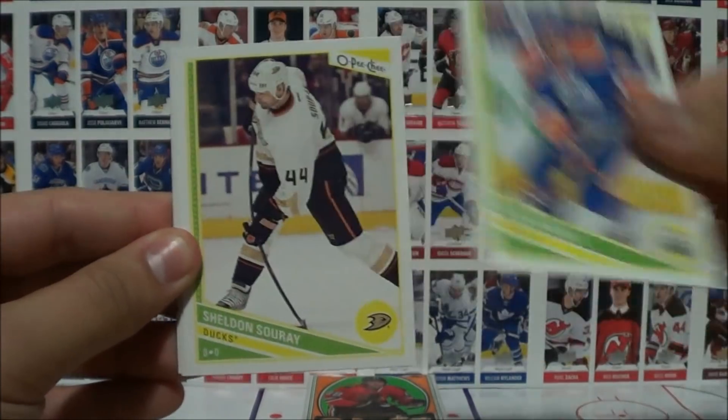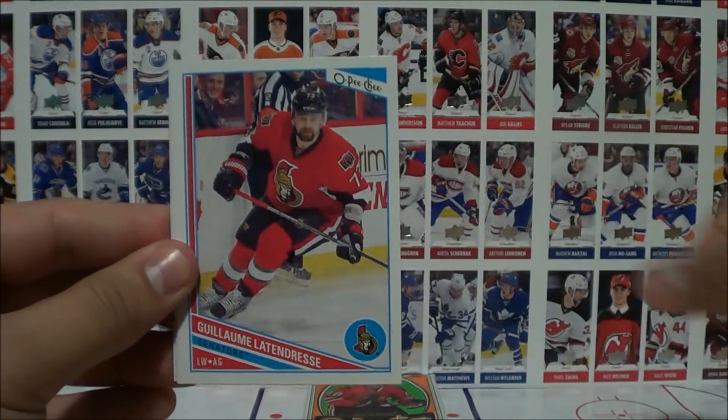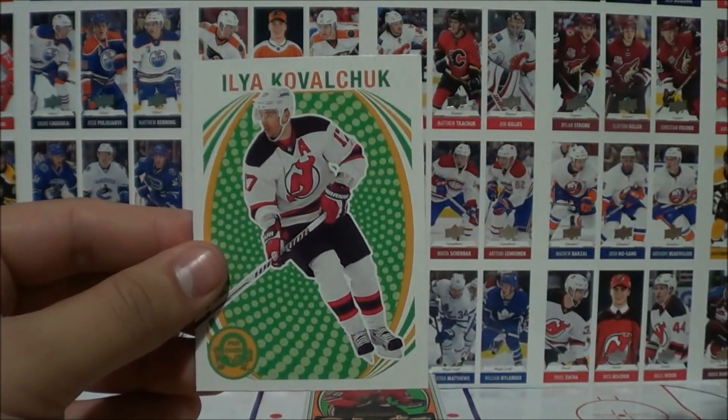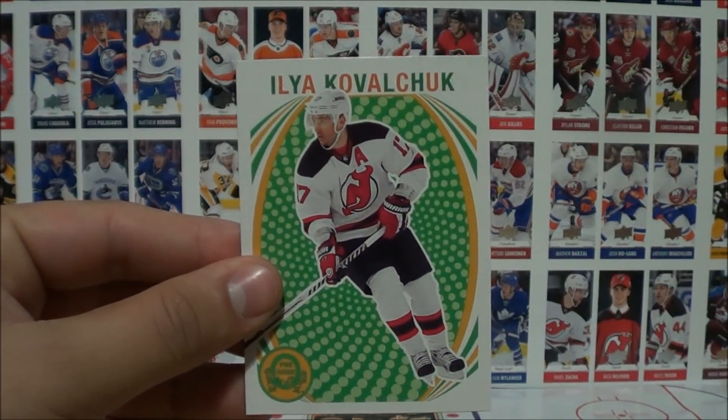Pack eight: Martian, Gagne, Surrey, Latin dress, Martin, and an Ilya Kovalchuk retro card.